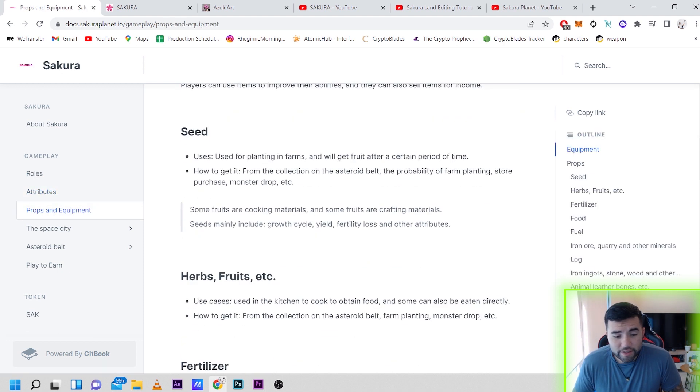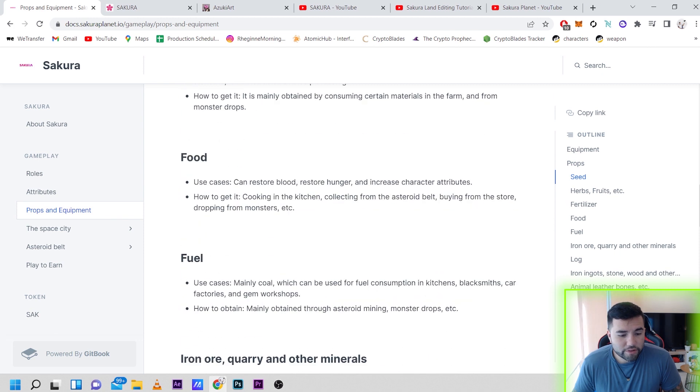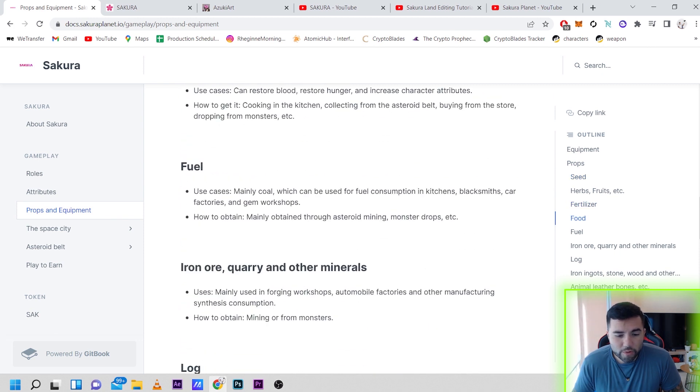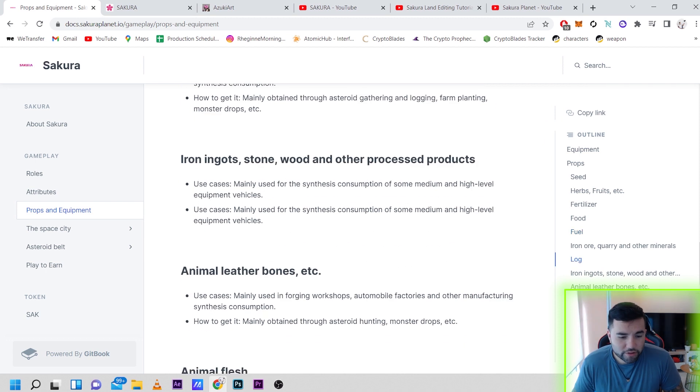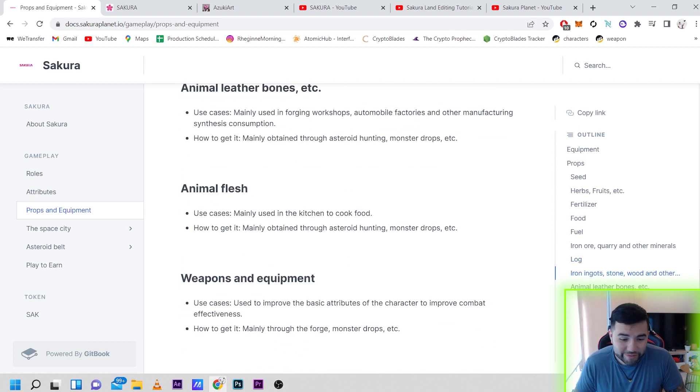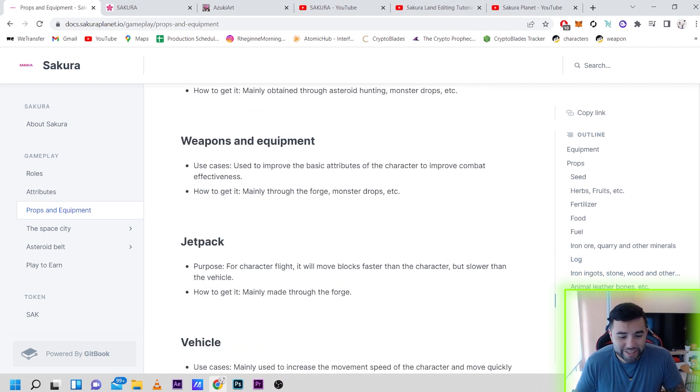They have different props: seeds, herbs, fruits, fertilizers, food, fuel, iron ore, and other minerals; log, iron ingots, stones, wood and other processed products. There's a lot you can do — the game includes animal leather, bones, animal flesh, weapons and equipment, jetpacks, and vehicles.